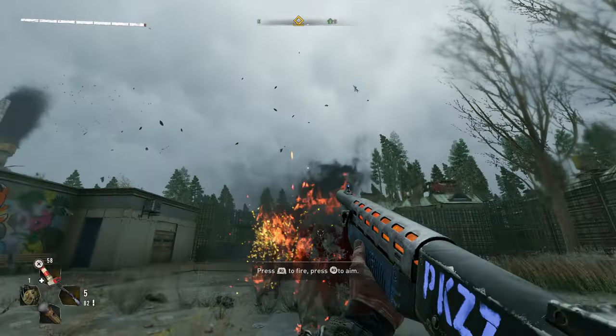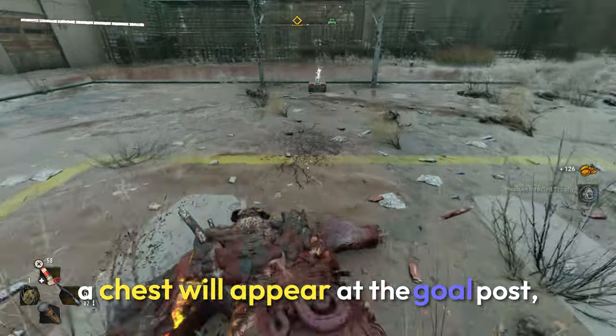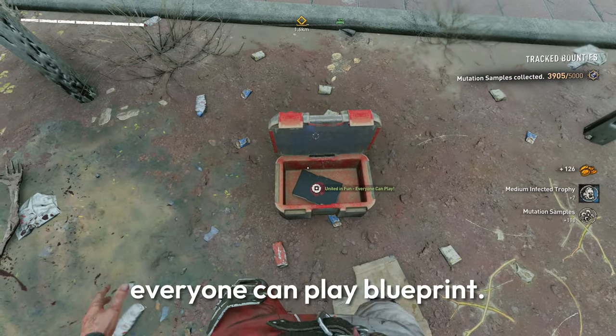After doing this nine times, this is where you kill him. After you've killed the goon, a chest will appear at the goalpost. Open it up and you'll get the United and Fun, Everyone Can Play blueprint.